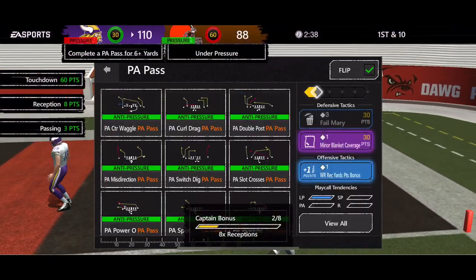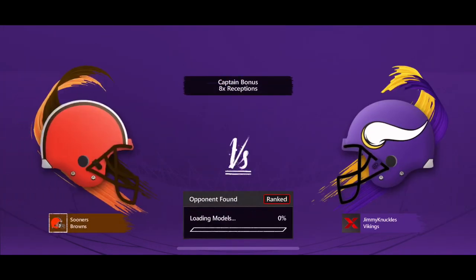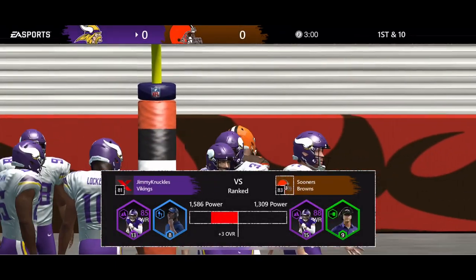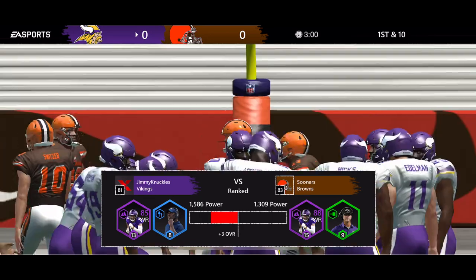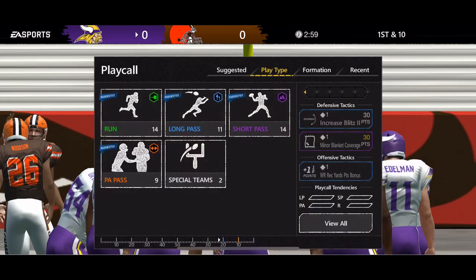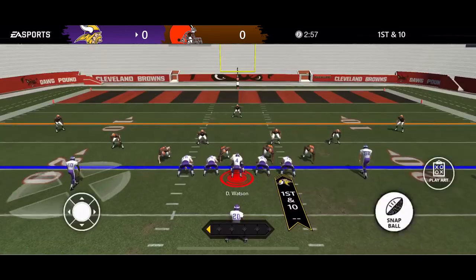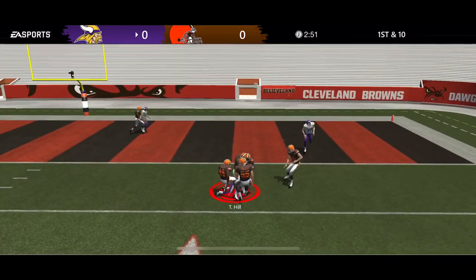Now let's go right in — I want to show you how I utilize all of this in a live overdrive game. We are using our Adam Thielen captain with eight receptions and Anthony Lynn, the Chargers head coach. We'll start it off with PA Slot Crosses — hit the scramble button, roll to the right, hit the Y receiver. He does dive unfortunately, but that's usually a touchdown.